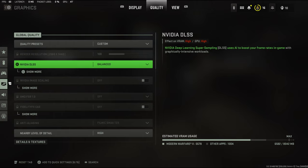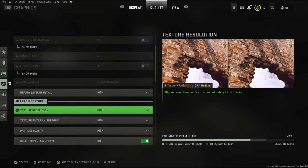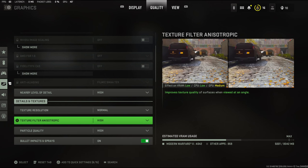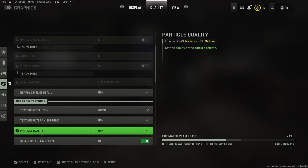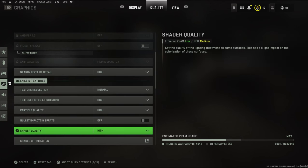My Nvidia DLSS is on balanced. Texture resolution is high, though I could actually turn that down to normal since I don't really need that much. Texture filter anisotropic is on high. Particle quality is high. Bullet impact and sprays I could turn off. Shader quality is high.